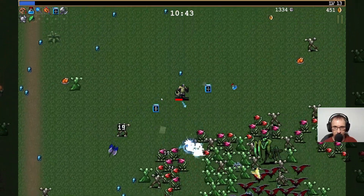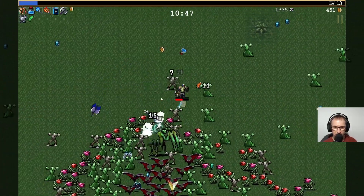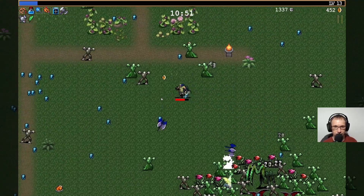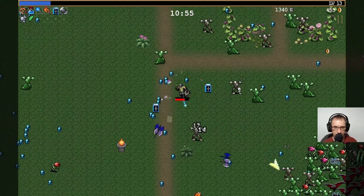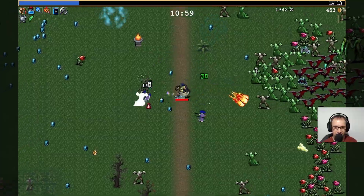We just have to walk through it. Get the chicken. So you can just walk through the plants, which is possibly a tactic - well, it is a tactic, it's one we just used. Some more chicken.